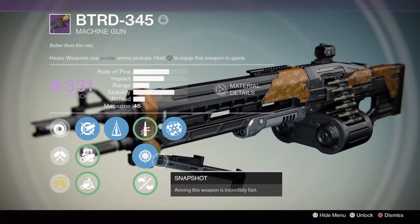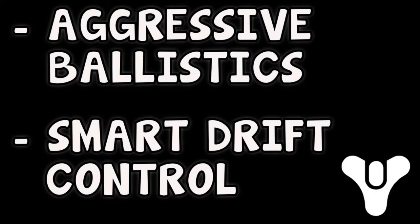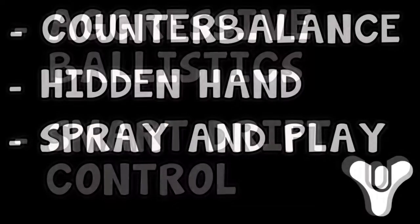For this weapon you either want to get Aggressive Ballistics or Smart Drift Control. Aggressive Ballistics gives it more impact and range, while Smart Drift Control gives it more stability, which is really good and maxes it out. So you could get Smart Drift Control instead of getting Counterbalance or Perfect Balance.